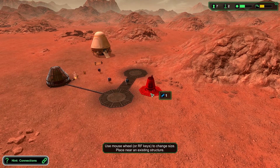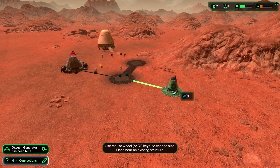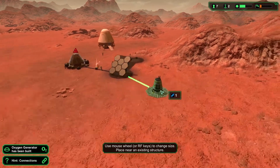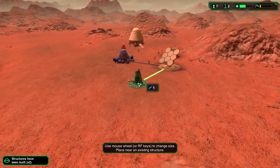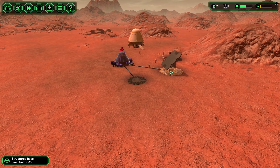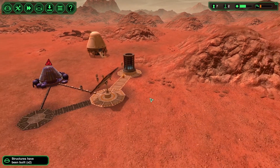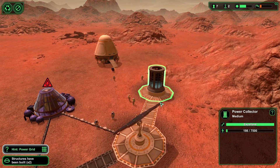You can make a bigger version by using scroll. So this is our water extractor — it generates water for the base. If you scroll you can see you can get a bigger version, and it basically just generates more of that type of resource. Any excess power is going to be stored in the power collector — it's basically like a battery.